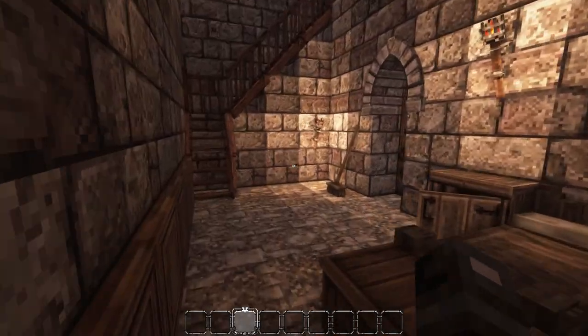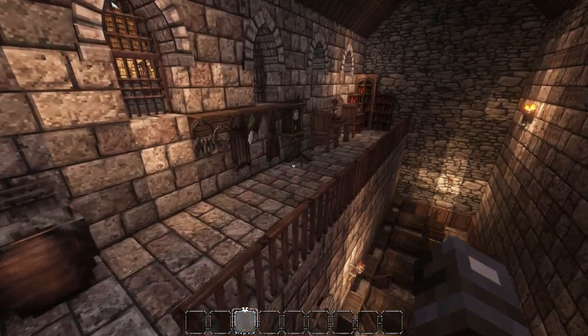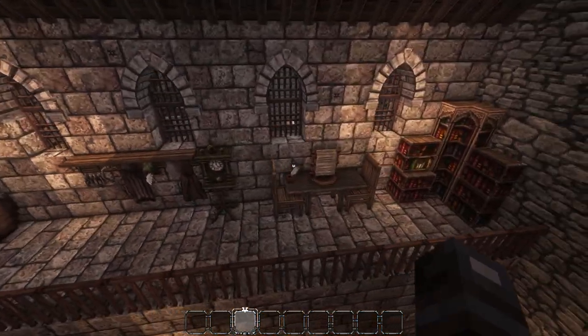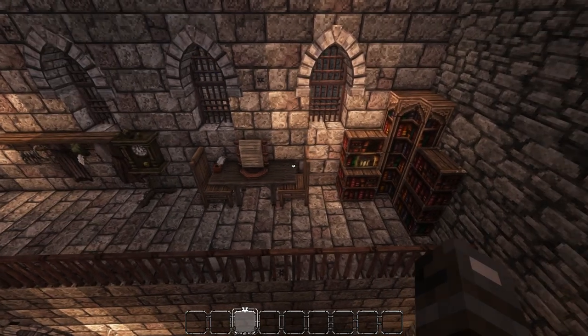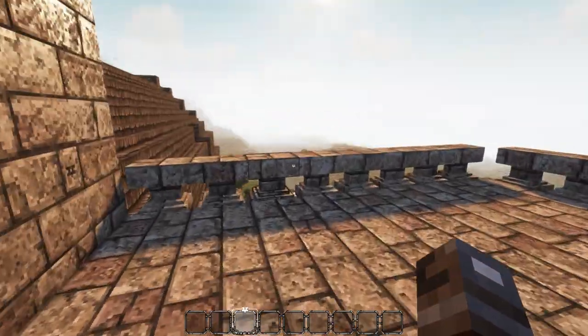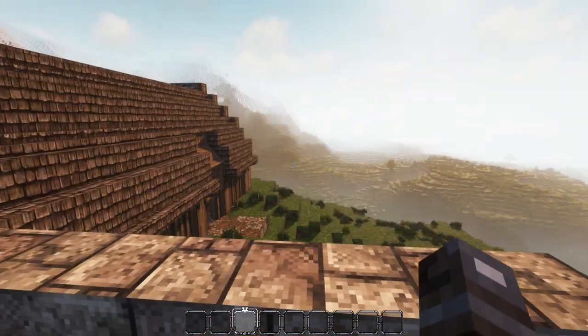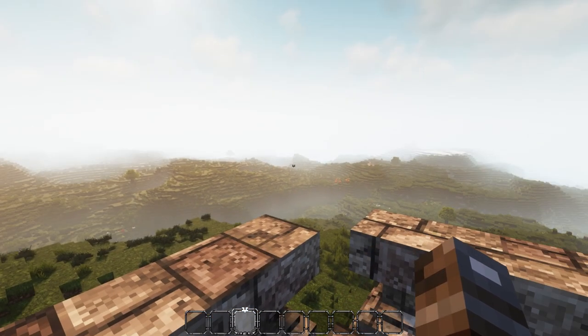Coming in here we have the bedroom area where they sleep and stay. Coming up top there's a little sitting area just to chill and relax. Coming out this spot, we have a nice little place to walk out and just look at the scenery.